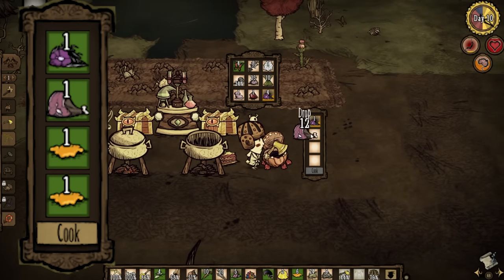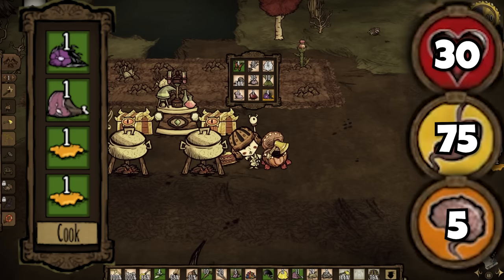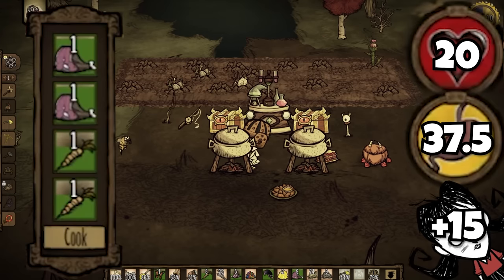Adding one more meat that's not from monsters will make honey ham, which gives a better 30 health, 75 hunger, and 5 sanity, only costing one more meat to make. Replacing the honey with vegetables gives us spicy chili, providing 20 health, 37.5 hunger, and 15 more for Willow, also warming the player up 15 degrees when eaten.